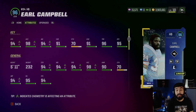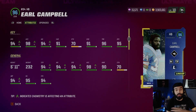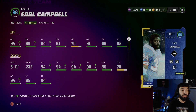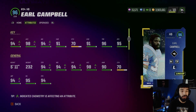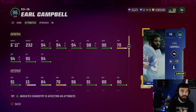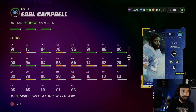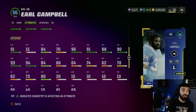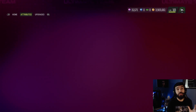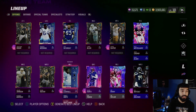His stats: 94 speed, 98 acceleration — really crazy because when you break through with 98 accel no one's catching you — 96 truck, 95 break tackle, 91 COD. He's only 5'11; for some reason I thought Earl Campbell was like 6'3 or something. 96 trucking, 91 COD, 88 ball carrying vision, 93 spin, and 94 juke. He looks pretty good. I've never used an Earl Campbell card in my life so this is going to be interesting.